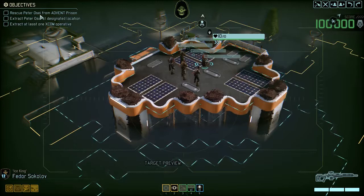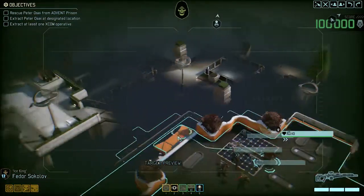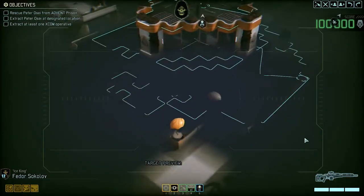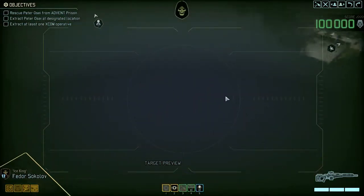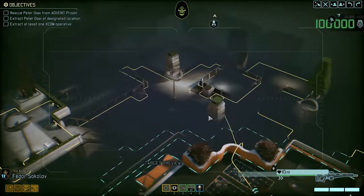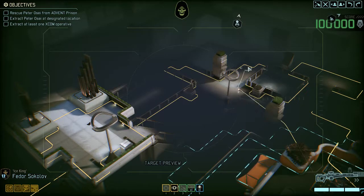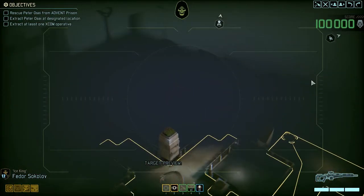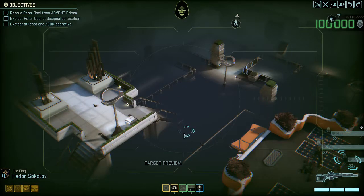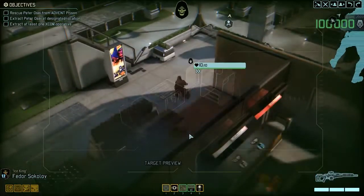Our job is to rescue Peter Osei from the Advent Prison. As always I'd like to start by taking high ground — it's quite clear we need to go in this direction. I really don't like moving through low ground because everyone else would have high ground on us.